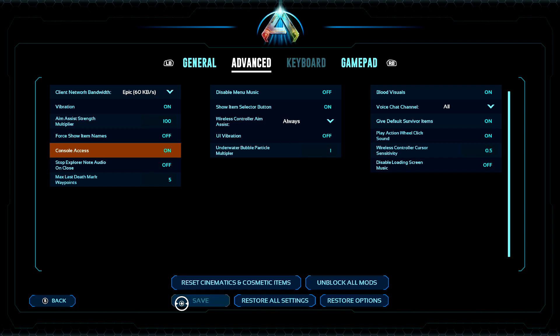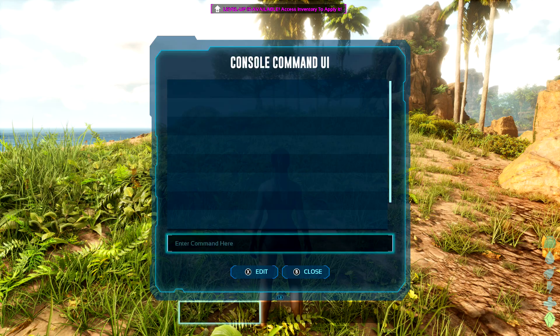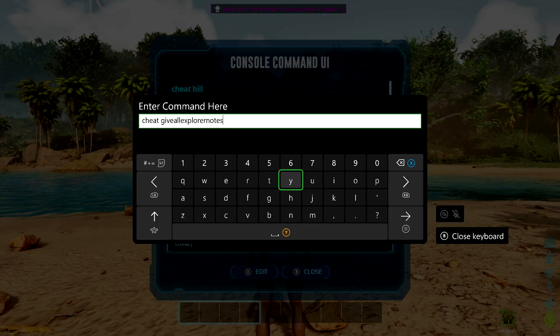This will give you access to the console command, which is going to allow you to use some cheats. Back in the pause menu, hit the back button to open up the console. This one is only going to take one cheat code — you're going to type it in, and that's going to basically give you every single Explorer note.